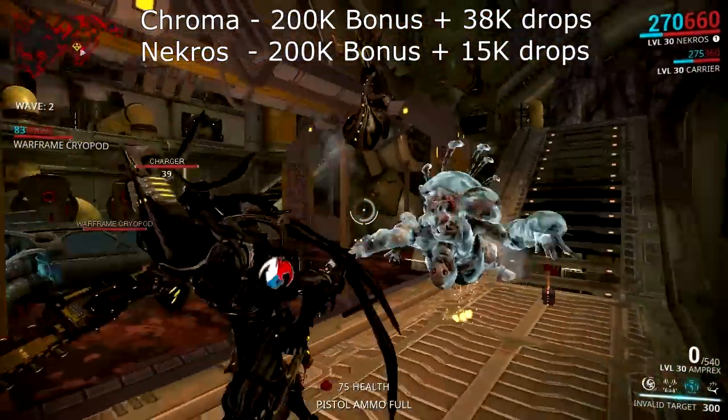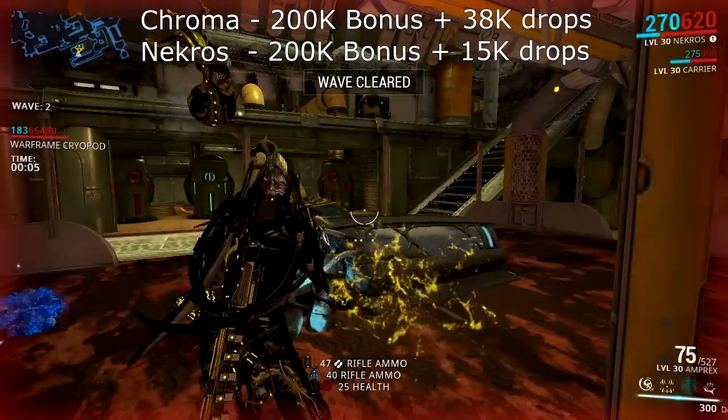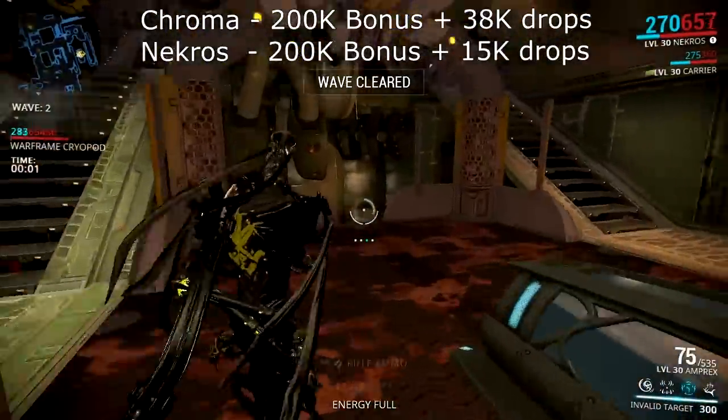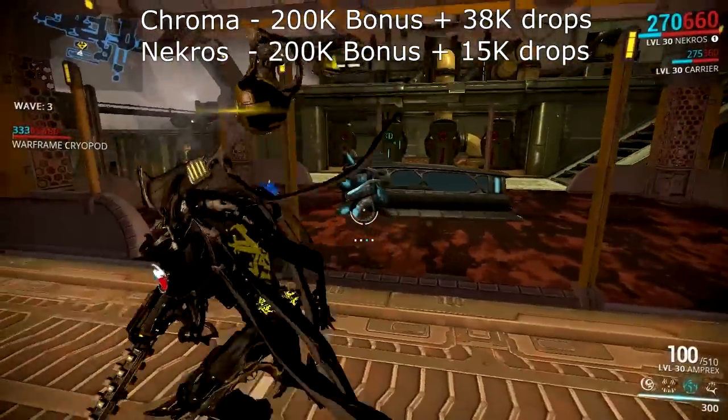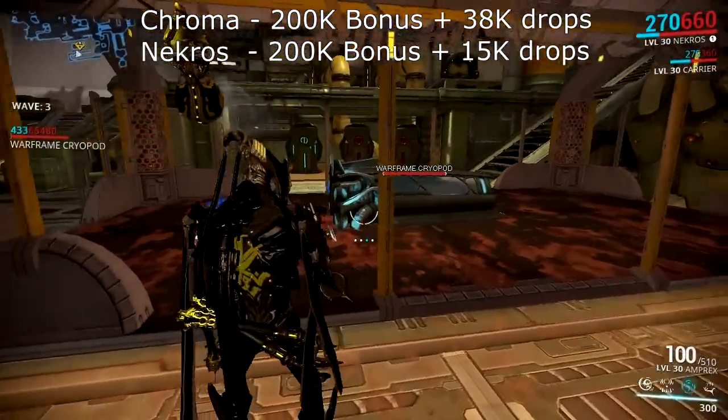Here are the final results. With Chroma I got 200,000 bonus credits from finishing the missions and 38,000 credits from drops. With Necros it was again 200,000 bonus credits from finishing the mission but only 15,000 credits from drops.